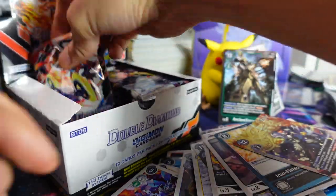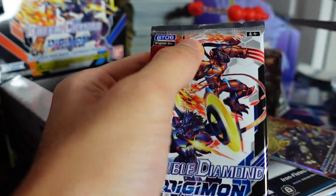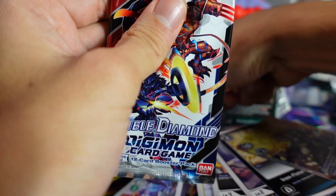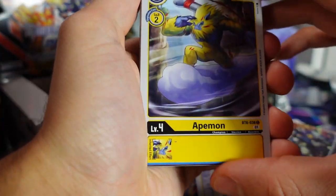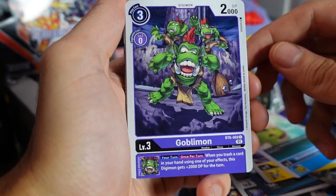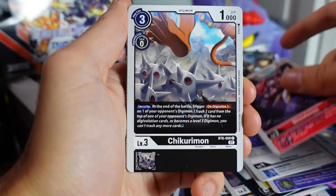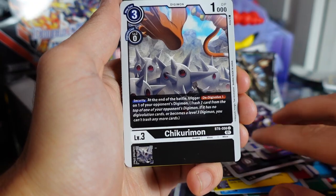One really nice thing about Digimon cards is there are so many alternate arts available. If you really like collecting a particular Digimon, it makes building a binder a lot of fun — also a little expensive. We got Apemon, Modoki Betamon, the Goblins, Eosmon — the level four version — Shoutmon. This card is nasty. If your opponent hits it in security, it's really, really nice.